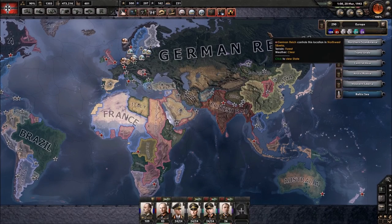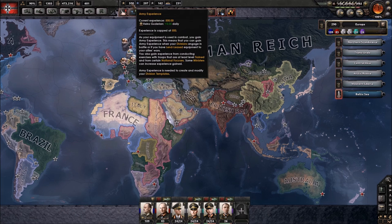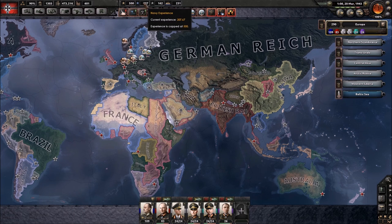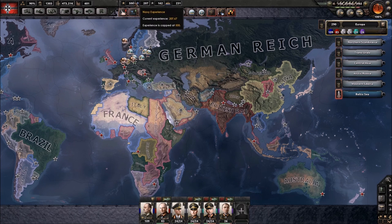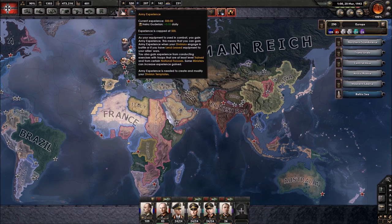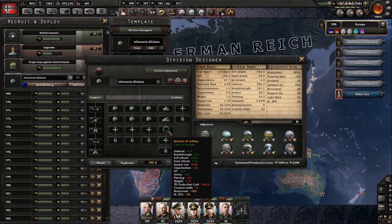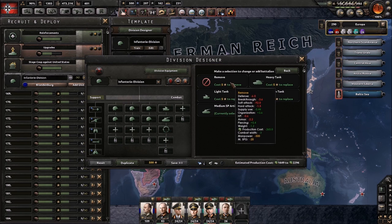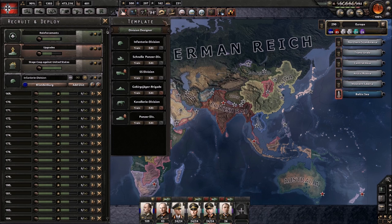One fairly basic but very important thing is how to gain army experience. You can see we currently have 500 army experience kept at 500, and we also have navy and air experience. Army experience is a bit more important than the other two types because you use it for two things: one, you change your division templates — for example, removing a self-propelled artillery would cost five army experience to make that change happen.